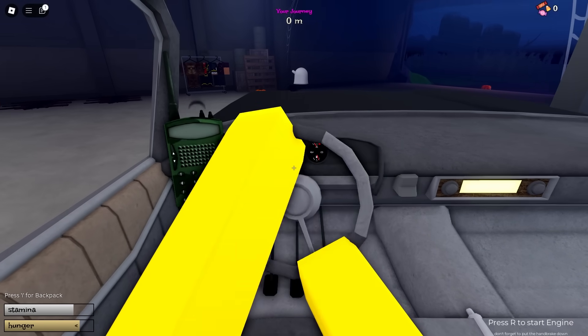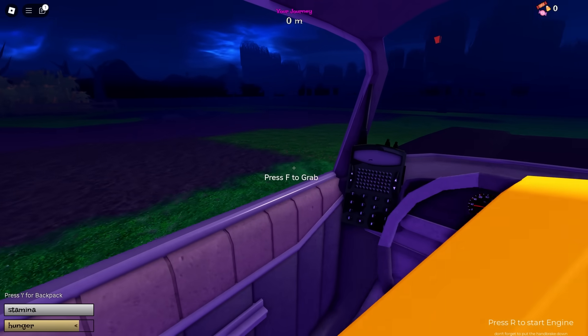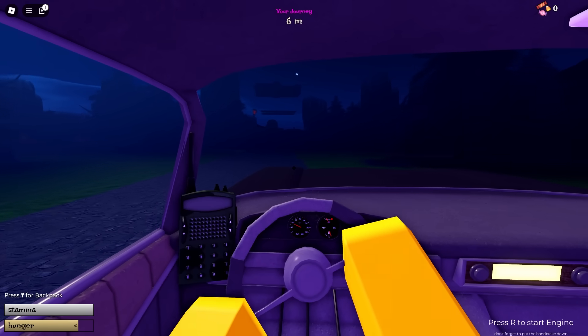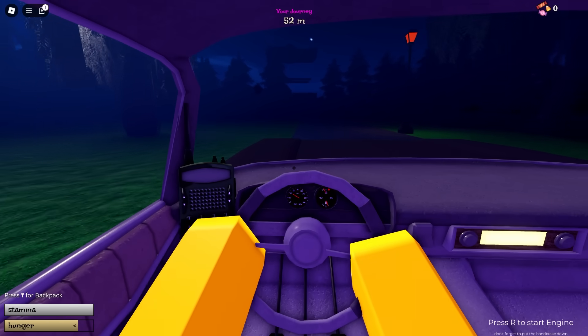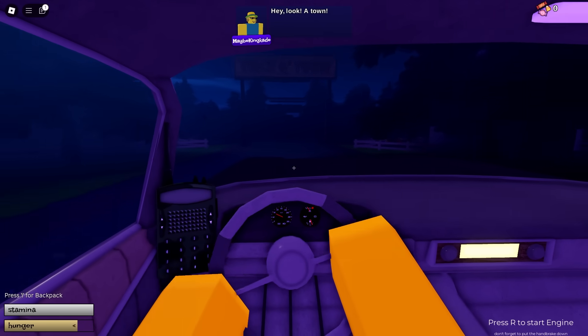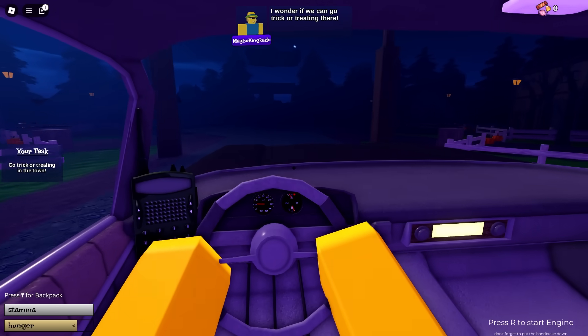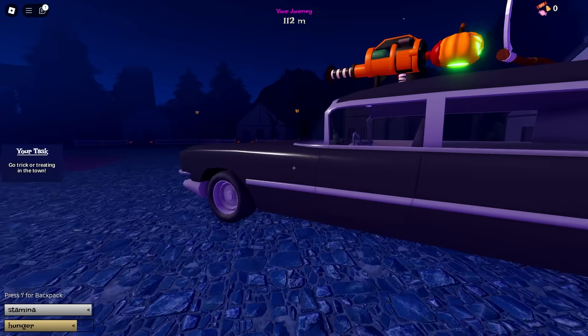Hopefully this thing is decently fast — and so far it does look like it. We are zooming right now. This map is already looking pretty cool, and this is also my first time seeing it. I haven't tested it at all yet, so this is my first impression. Anyway, it looks like we already found the town, which I'm assuming won't be this close whenever the update releases.